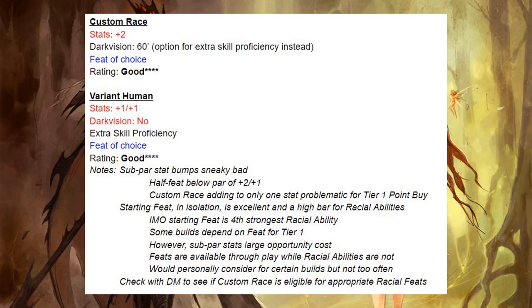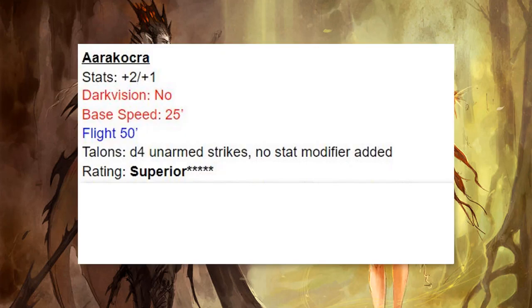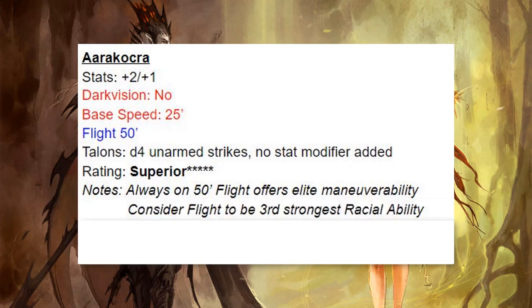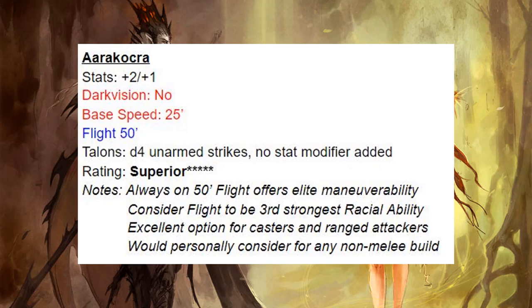The first race after Custom and Variant Human that we're going to look at is Aarakocra. These are fantastic because of the Flight 50 — that's just elite. Really nice speed, and the maneuverability is fantastic. I consider Flight to be the third strongest of the racial abilities. This is an excellent option for casters and ranged attackers. I would personally consider this on any non-melee build.